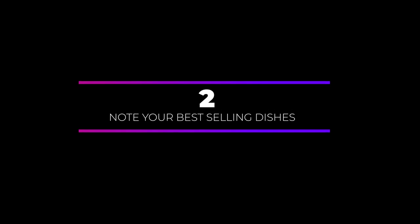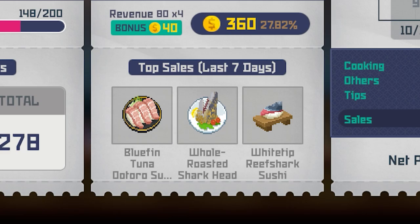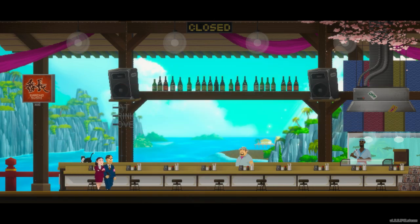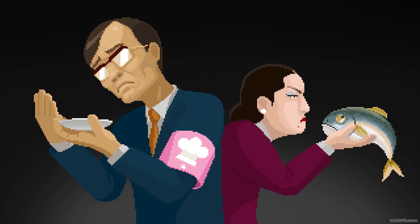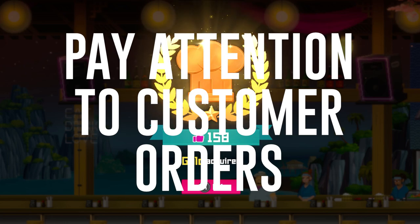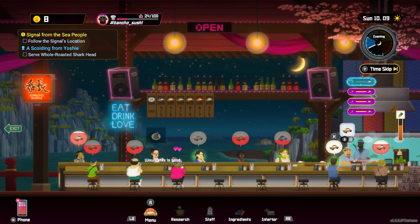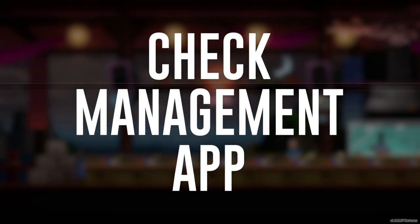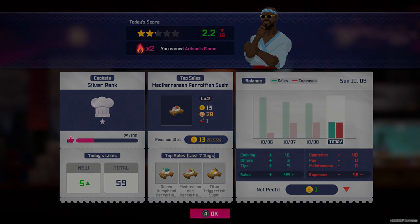Take note of your best-selling dishes. After each night's service you'll get a stats screen showing which dishes were your best sellers. Keep track of these so you always have enough ingredients on hand. You could keep a running list at the side of your keyboard, or just pay attention to the orders customers are placing — if a lot of customers order the same dish that's a good sign it's a best seller. The stats screen shows your top three best-selling dishes, helping you stay prepared to meet customer demand.